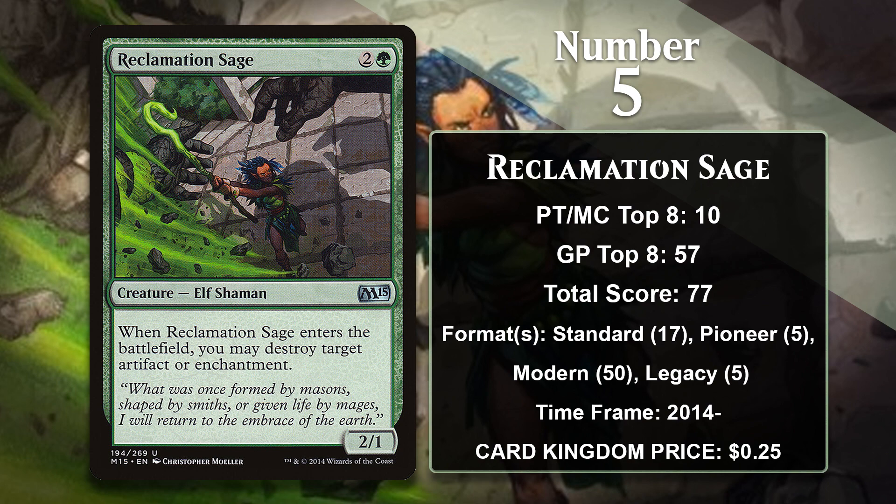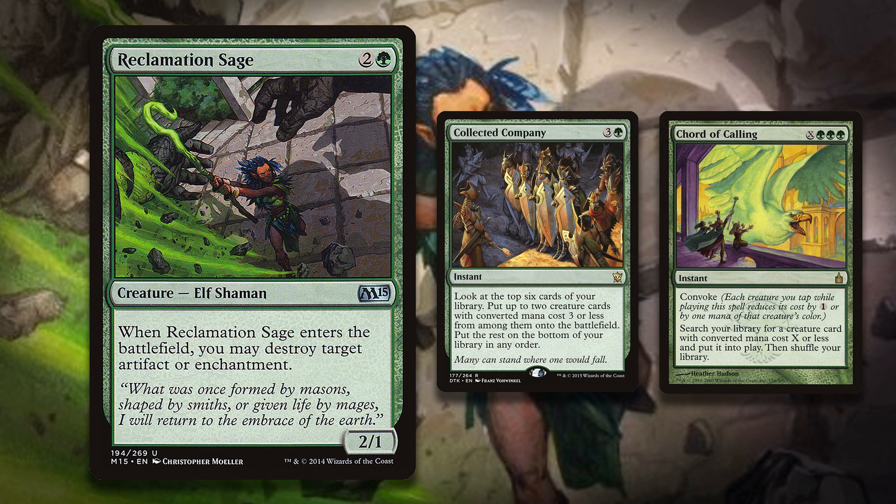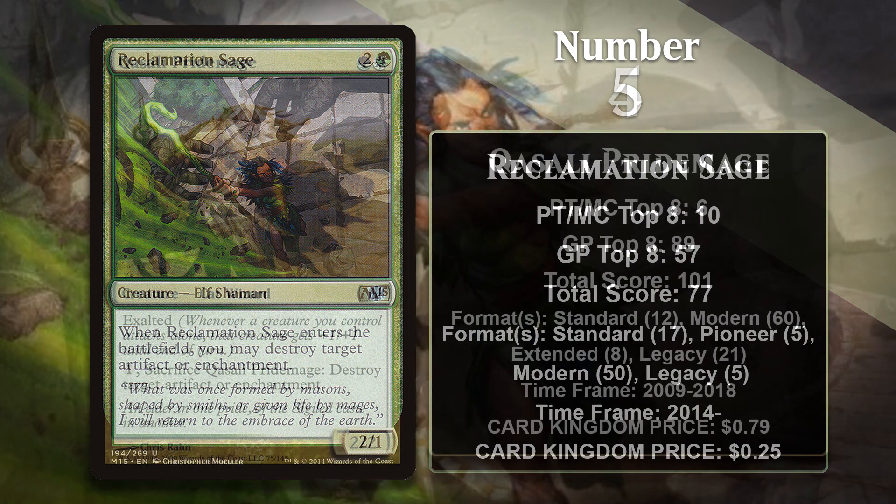It's been played the most in Modern, where there have been some pretty sweet toolbox decks — decks that run lots of singleton copies of hate cards like the Sage but can search them up whenever it's ideal. The most infamous example is probably Birthing Pod, which was pretty dominant in Modern until it was banned in 2015. Reclamation Sage was a nice card for these decks, and it was also pretty good against Birthing Pod itself because it could blow it up. Birthing Pod has been succeeded by decks using Chord of Calling and Collected Company to get toolbox creatures into play. The Sage is also regularly played in Scapeshift, Primeval Titan-based decks, and Humans. Reclamation Sage also has a few points in Legacy, appearing in the sideboards of decks like The Rock and Dark Depths.